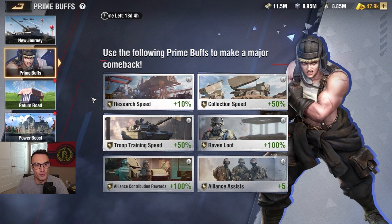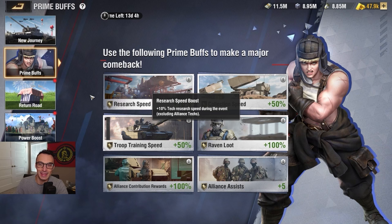Moving on to tab two — Prime Buffs. It says: 'Use the following prime buffs to make a major comeback.' You get research speed +10%, collection speed +50%, troop training speed +50%, Raven loot +100%, alliance contribution rewards +100%, and alliance assists +5. Something to note: you do not get these buffs permanently — you get them for the duration of the event. In the top left corner, time remaining shows 13 days and 4 hours. So once we make this account, we'll have roughly that amount of time with these buffs in effect. The +10% tech research speed applies during the event, excluding alliance techs — and that's the same for all of them.